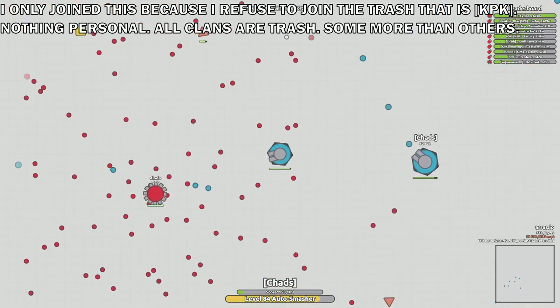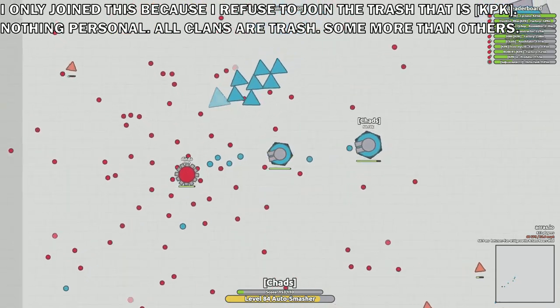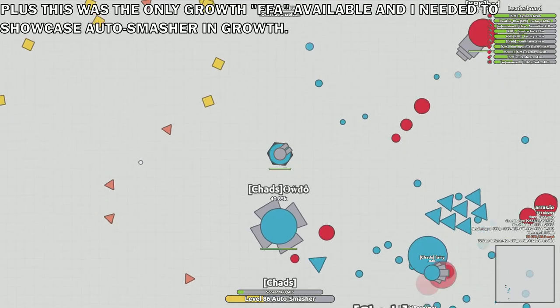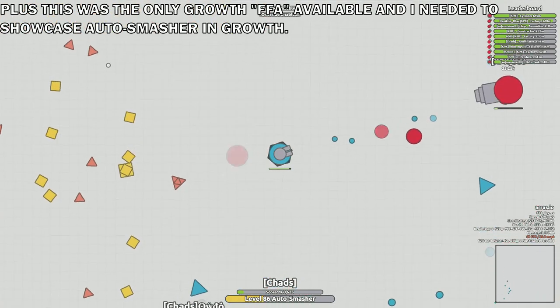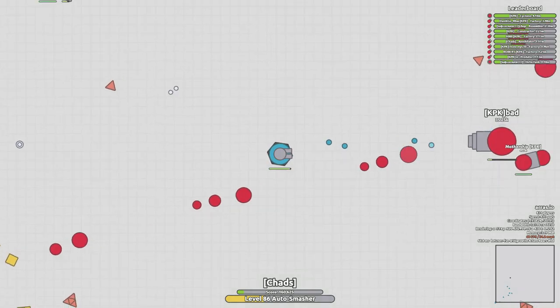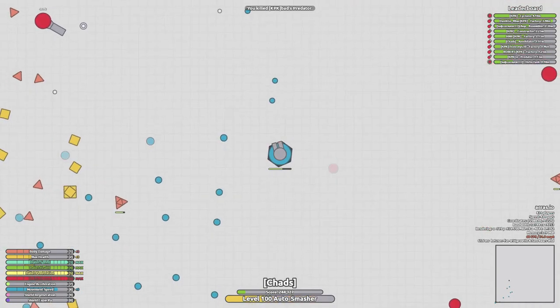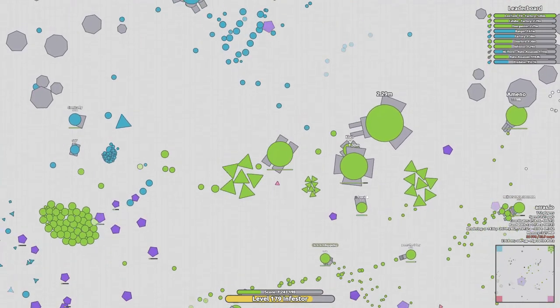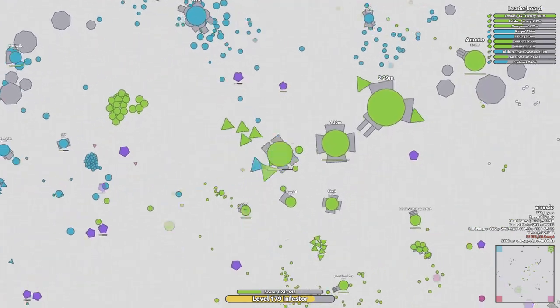Imagine 12 upgrades for one skill instead of 9 — there are a lot of things you can do here. Still an easy target though. But let's not underestimate auto smasher, or any tank with an auto turret. Auto smasher in particular, where you can have 12 upgrades, those auto turrets can be very strong. If you leave yourself vulnerable, then you can quickly die. It's that simple really.